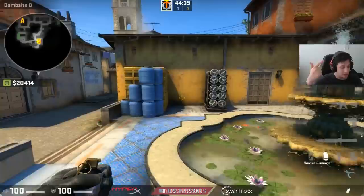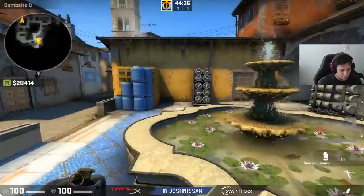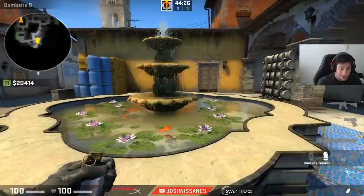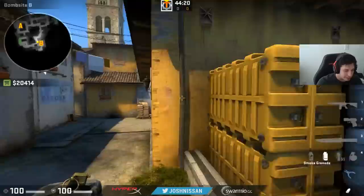So right there I've shown you a flashes-first exec, a normal exec where you do the smokes and wait for the reaction and then do the mollies and flashes and go, and another way where you do front side smokes and push into spawn. Three different ways of doing B execs — three different routines. So I've shown you at least three different routines to take banana, three different routines to take mid, and three different routines you can end with a B execute.